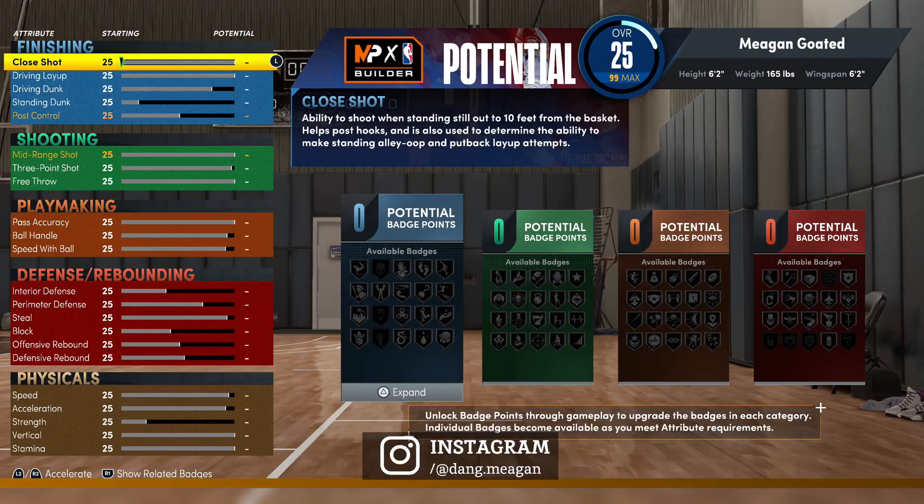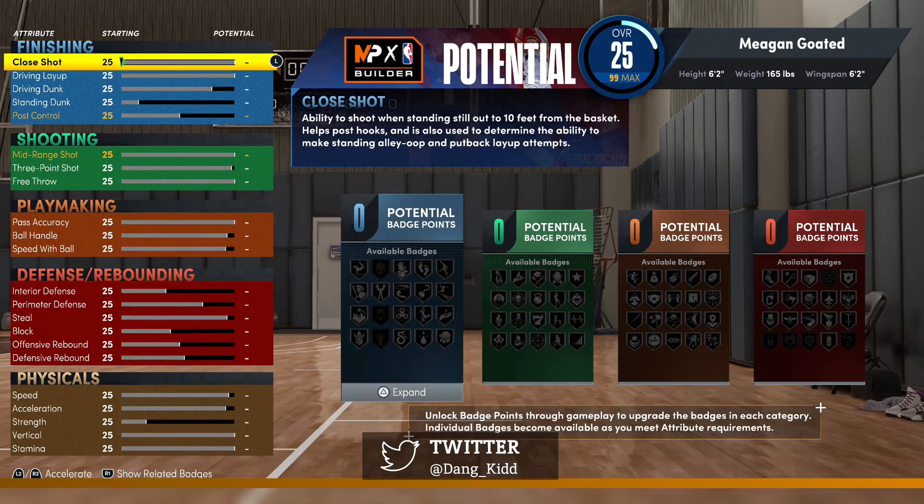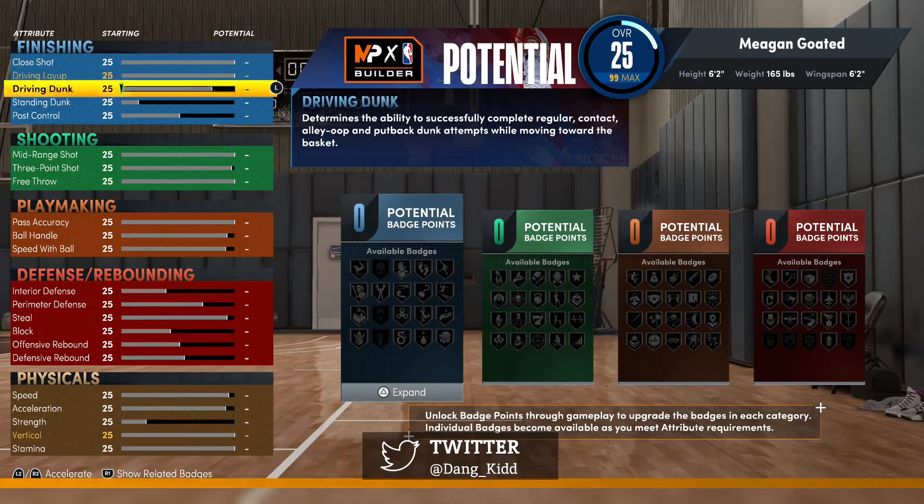Keep in mind right now this is a point guard that we're going to be looking at. We'll start off looking at the point guard in MyPlayer Builder, specifically for this video — it's a 6'2 guard, lowest weight, lowest wingspan. I'm just showing you guys what affects what.